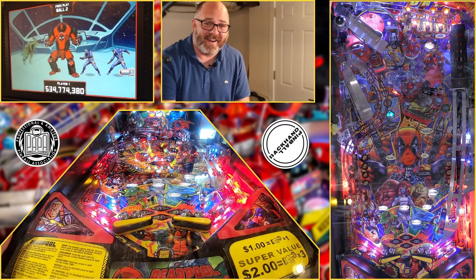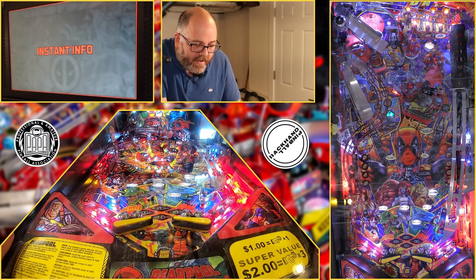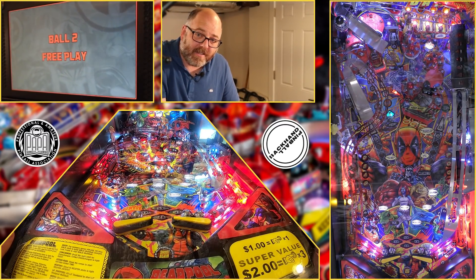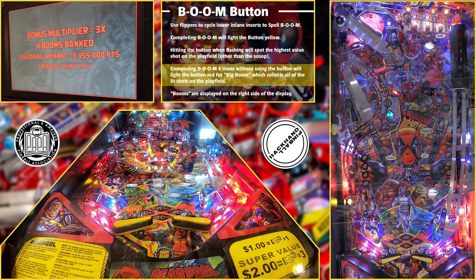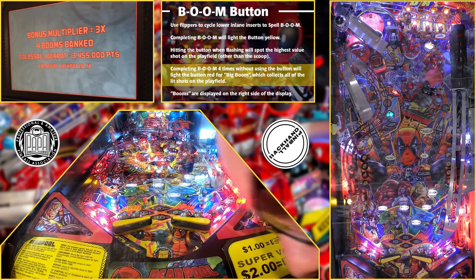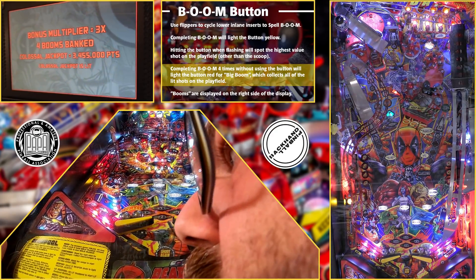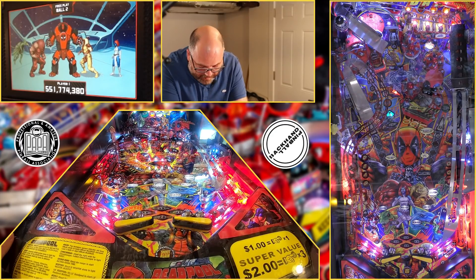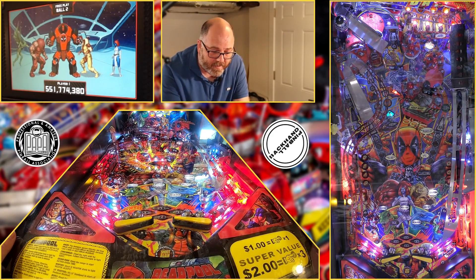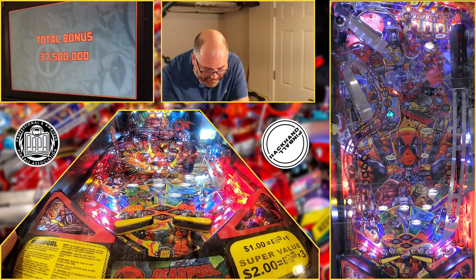Here we are again — me having to push the boom button and I've got both hands full. If you have a bunch of jackpots lit and you want to shoot them all at once, you just gotta push the button when it's red. That means collecting it four times before coming down here with your face in front of the playfield camera, trying to touch it with your face without moving the camera. And down it goes — we got 550 on the board. That's not bad.